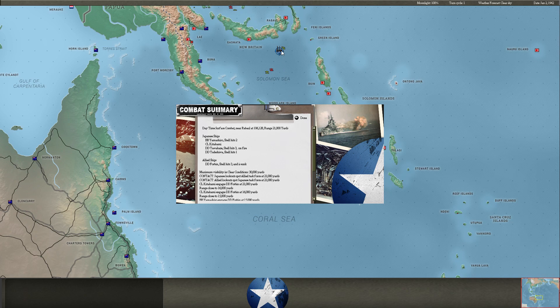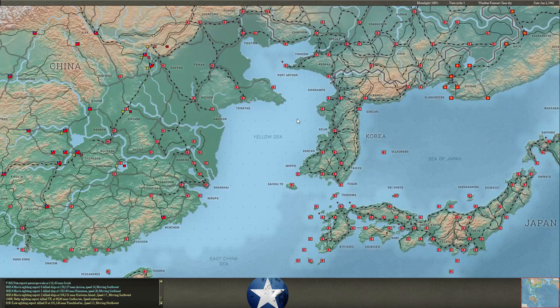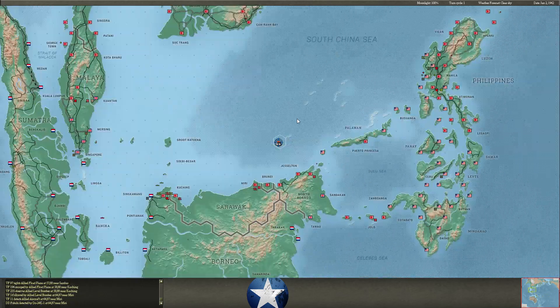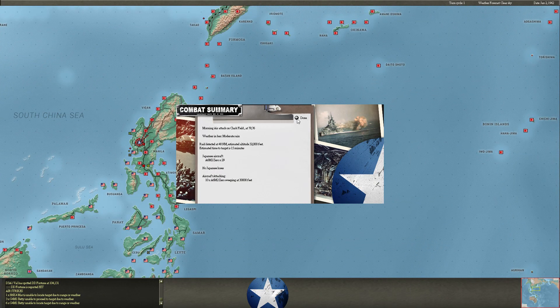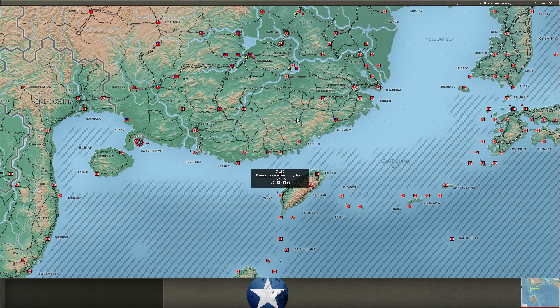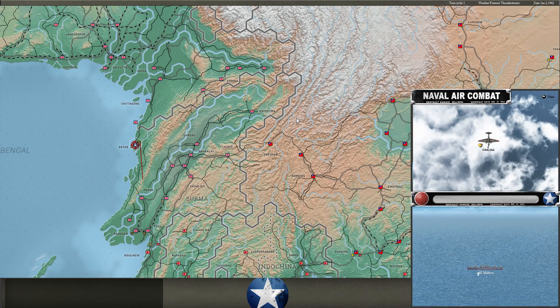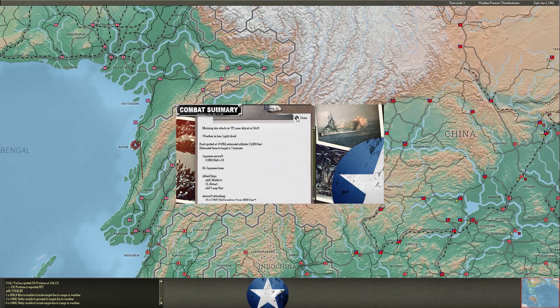And we're on to the air phase. Just doing some sweeping here. We'll still go after these ships at Akiap — missed them all with our Nels. And bombing at Shang Tsar.